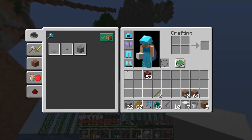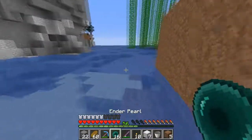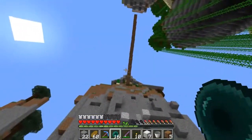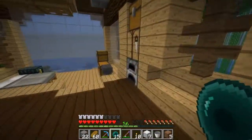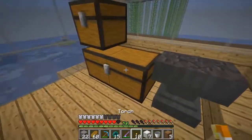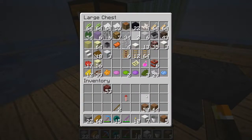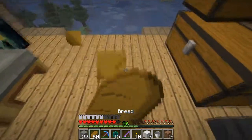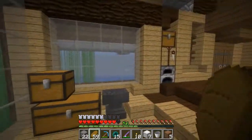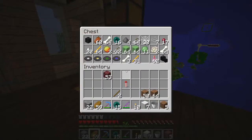We left my inventory up here — oh look at that, we just ender pearled through the door, weird. We only have one firework rocket left and I would like to fix that. The way we're gonna fix that is by creating a mob farm.